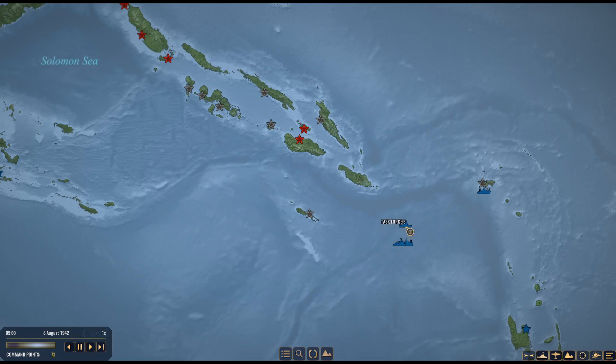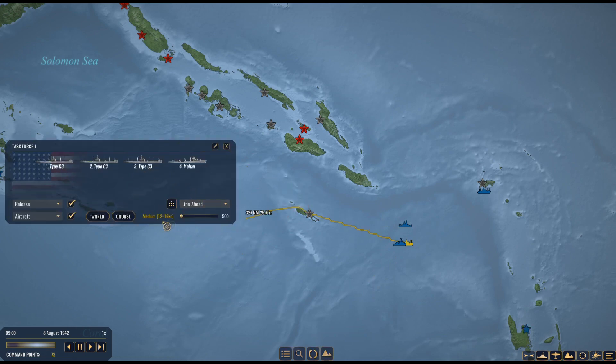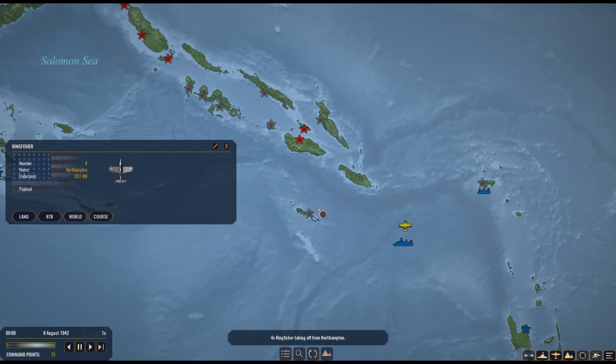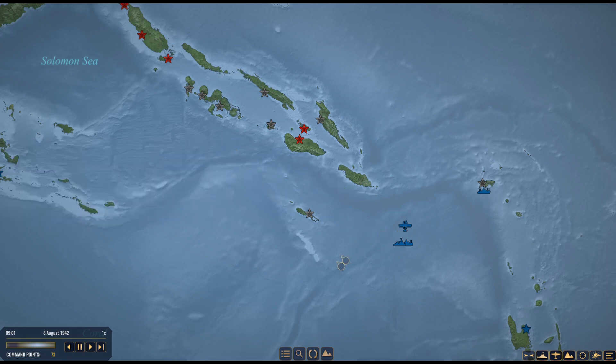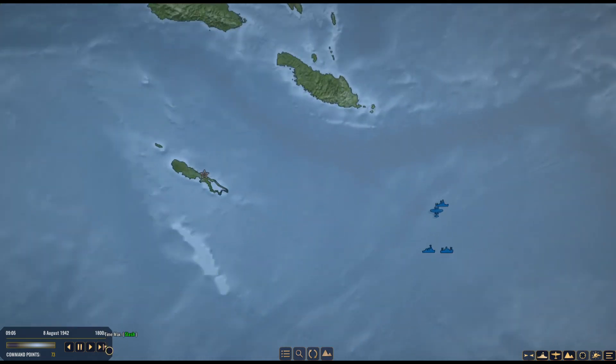Let's go ahead and send some patrol aircraft. Selecting the Northampton — I can launch four Kingfisher float planes. We'll send them out in front of the task force as it moves up on Rennell Island to check for enemy submarines. That course should be about the limit before they run out of fuel. All four Kingfishers are now airborne.